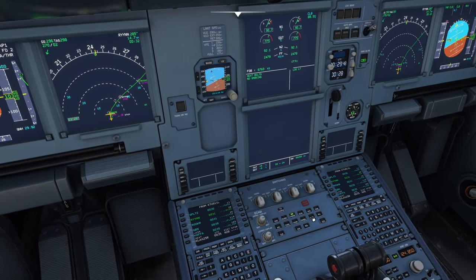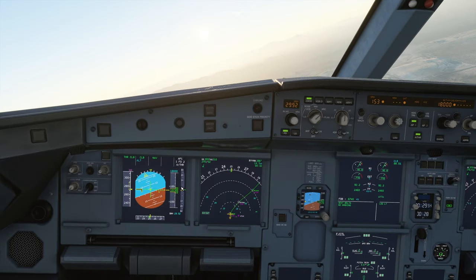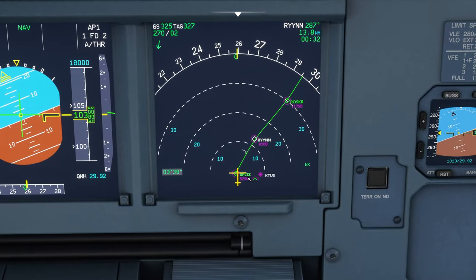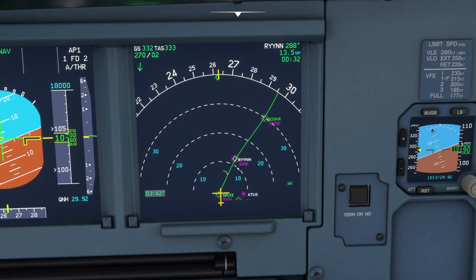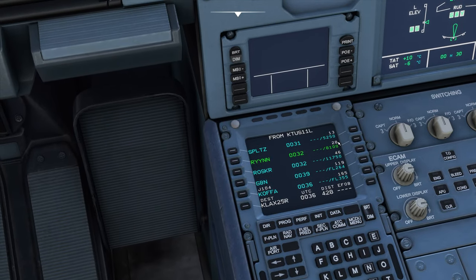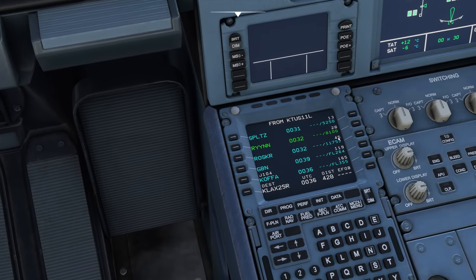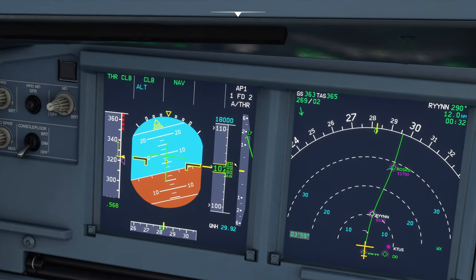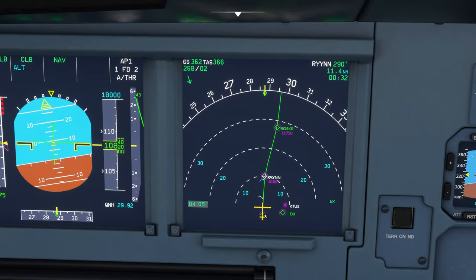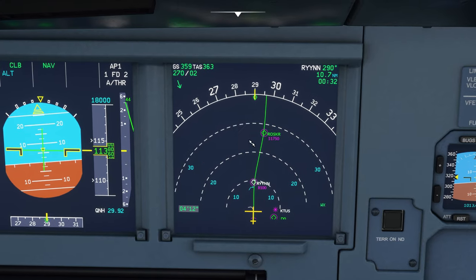Seeing if there's anything new on the flight control page. We're holding at 10,000 feet — that's going to be because of a restriction. All of these waypoints have to be at or above certain altitudes. We must have a 10,000 foot restriction in the flight plan somewhere. I'm not quite sure why it held there, though it may have been a 10,000-foot waypoint restriction. These next constraints are all above 8,100 and above 11,000.